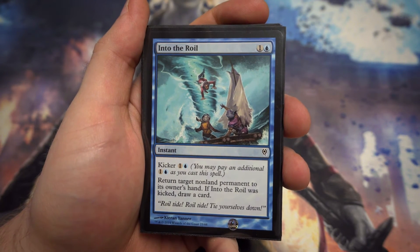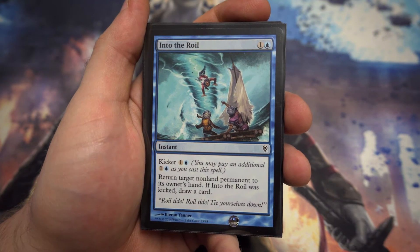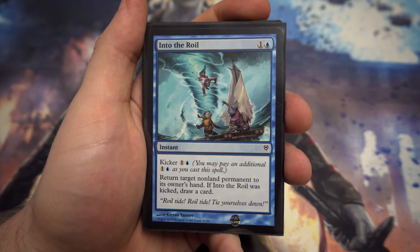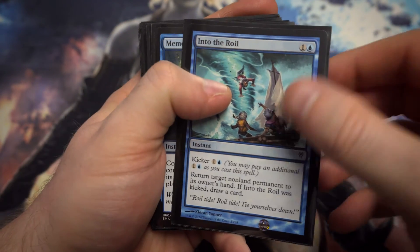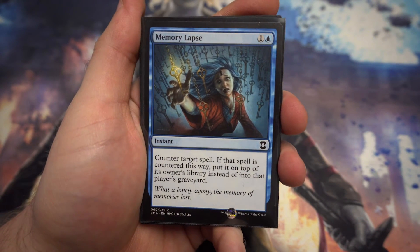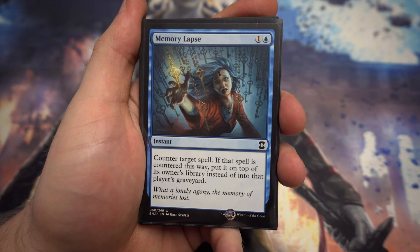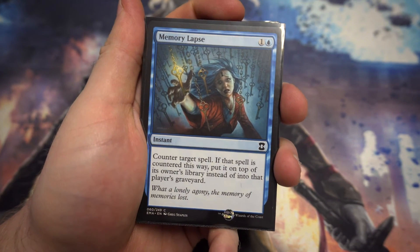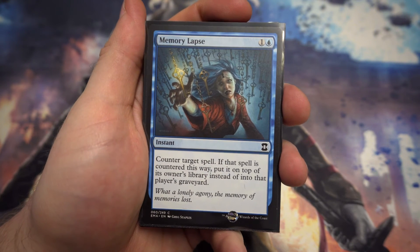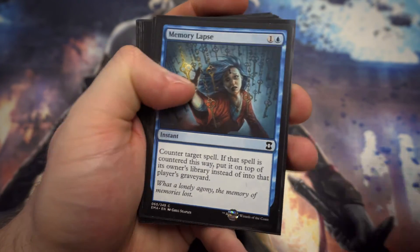Next we've got Into the Roil — for one and a blue, return target non-land permanent to its owner's hand. If you kick it, you also get to draw a card. Nice and versatile — it's up to you whether you want to pay the extra two for the card draw. Next we've got Memory Lapse — for one and a blue, counter target spell and if it's countered this way put it on top of its owner's library instead of into the graveyard. It puts your opponent back a turn because they're not going to see any new cards, and you know what's coming, which is really nice.